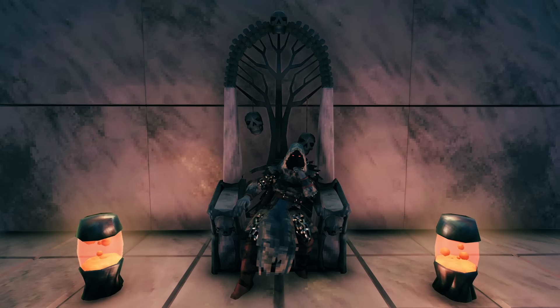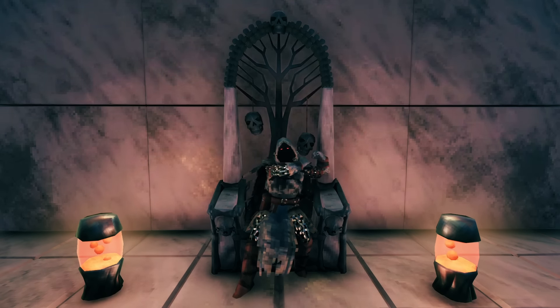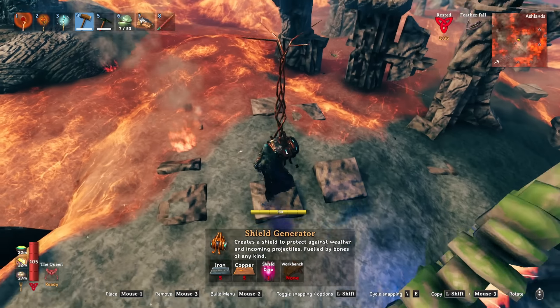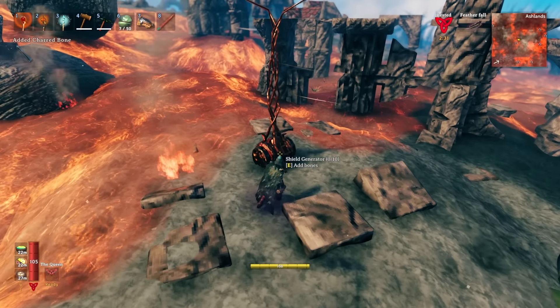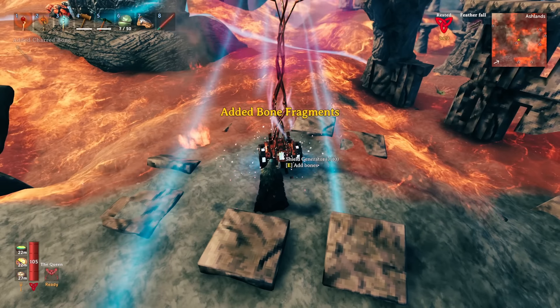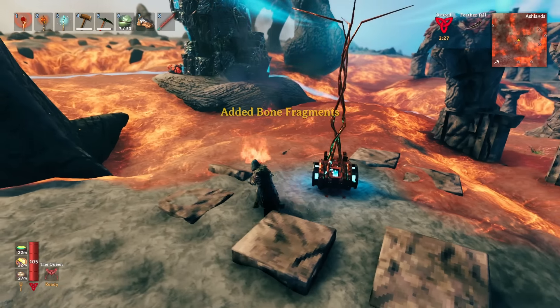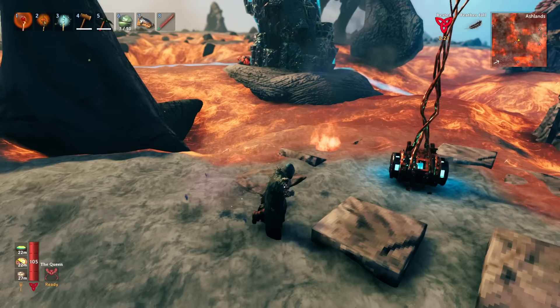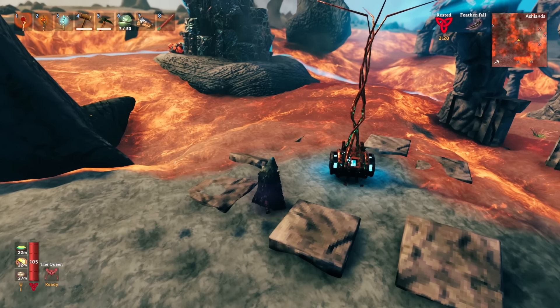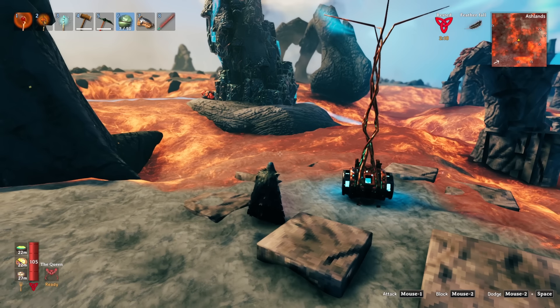Now you have all the stuff — it's time to head over to the Ashlands and find one of these flame metal pillars. The first thing you want to do is place down your shield generator as close to the lava as you can get it without placing it into the lava, so that as much if not all of the flame metal pillar is inside the shield generator.